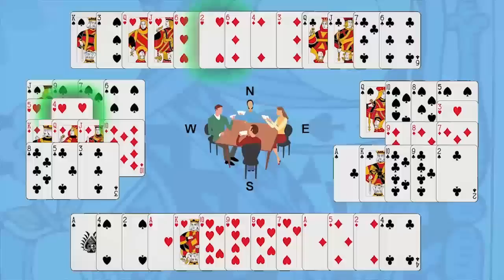A trick is a card played by each person, one at a time, clockwise. And the highest card wins.